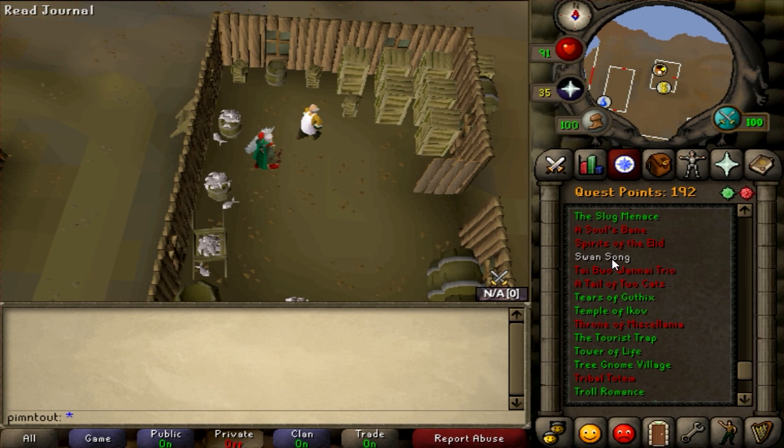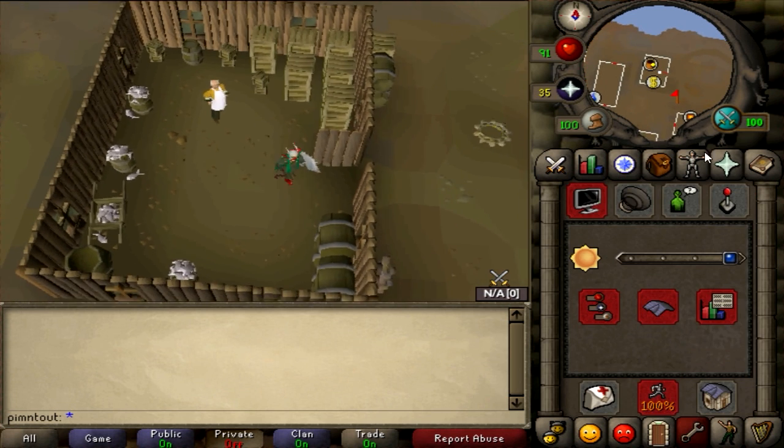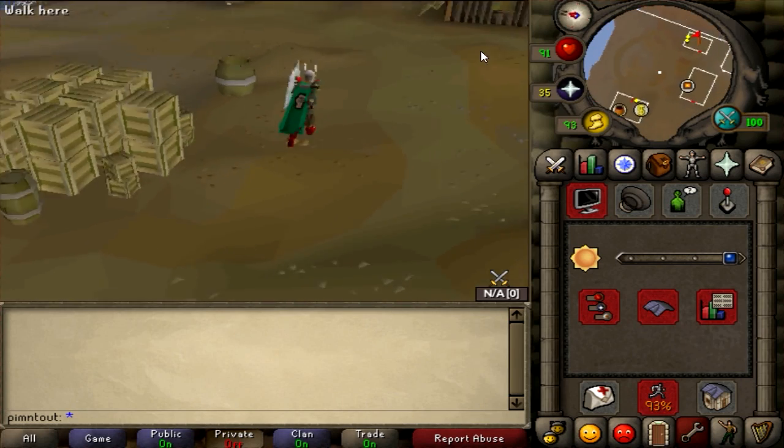Talk to Arnold and make sure your quest guide says 'I'm finished helping Franklin and Arnold, I should see if Herman wants me to do anything else.' He probably does. Now you're coming to the final few steps of the quest - the hardest part coming up obviously being the boss.